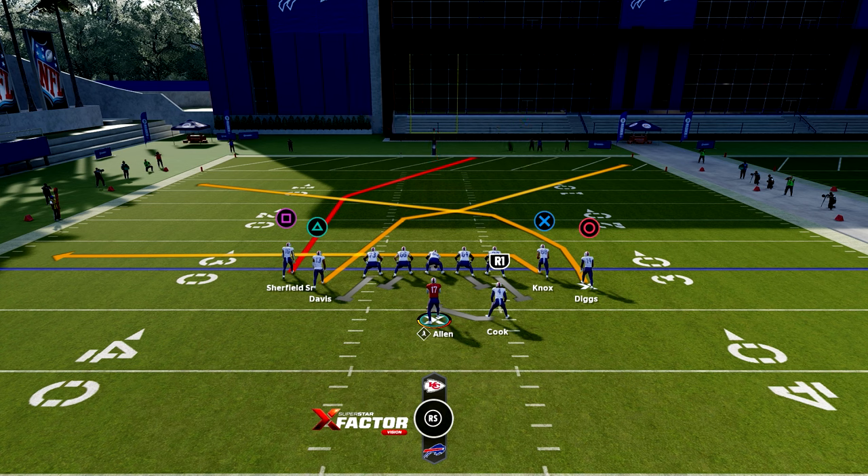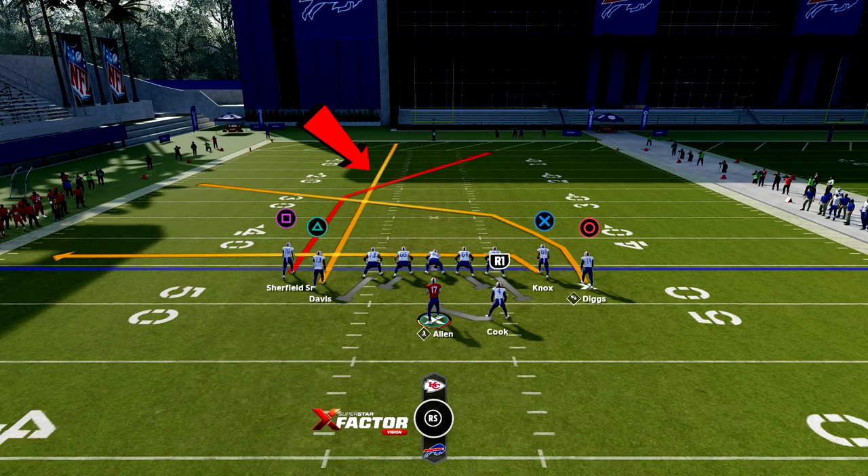For PA post shot, the play reads to the left are circle and then X. The play reads to the right, if it's a man defense, are triangle and square. If you want square to be open, streak your triangle receiver when you know it's man defense and you'll get an easy one-play touchdown from your square receiver.